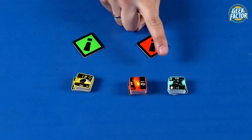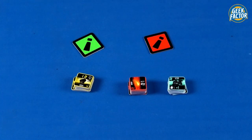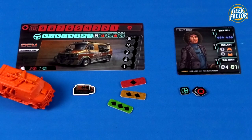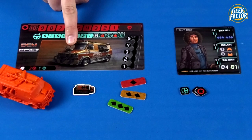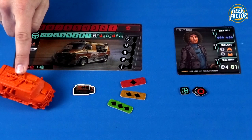The three types of status tokens and the road event tokens — which are double-sided — you place nearby. Now pick the first player; for example, the player who most recently ran out of fuel. Starting from the first player and going in clockwise order, each player chooses one of the available vehicles.